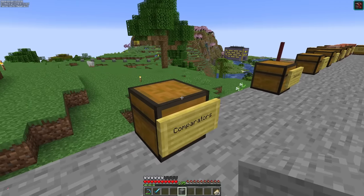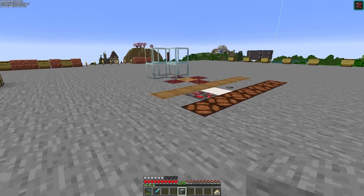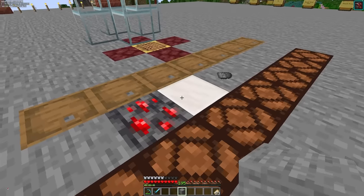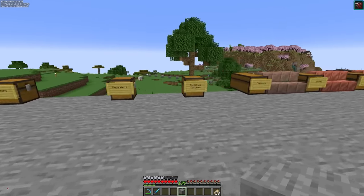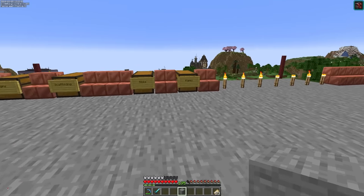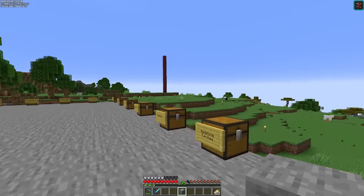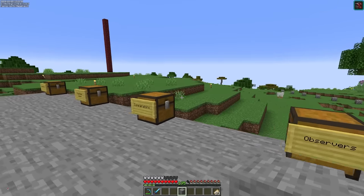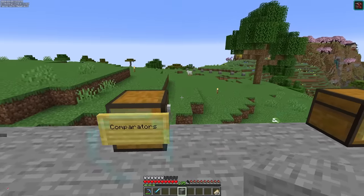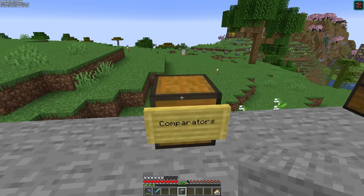For example, we'll get some smooth stone stored here, some quartz stored here, and redstone torches - all the things will start moving around a conveyor belt system around the whole perimeter. As resources get to the crafting section needed - in this case for comparators - they'll be picked up by sorters and go into the auto crafter, and then the supplies will automatically refill back into these chests.